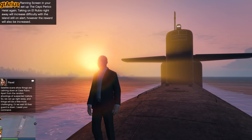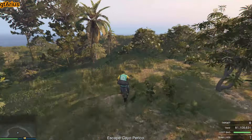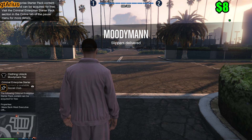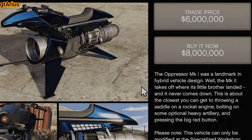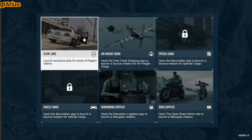Now it's time for the final Cayo Perico run. This heist has been our primary moneymaker, and completing it one more time will push our total to more than $8 million. With this amount, I can finally purchase the highly-coveted Oppressor MK2. Let me show you what you need to do to get the discounted price for the Oppressor MK2.